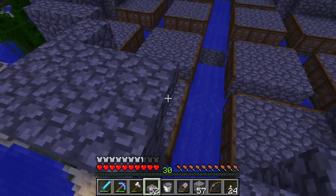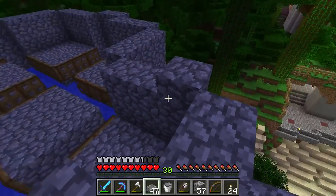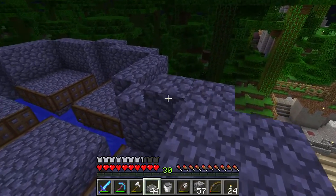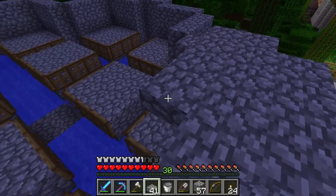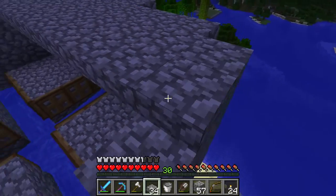Now we hop up on the roof and place half slabs all the way across the top. We want to top it off with half slabs so that mobs can spawn during the day as well. I'll be back with you guys once the mob spawner can be called completed.